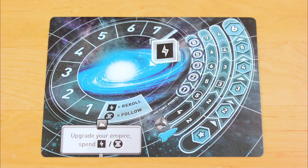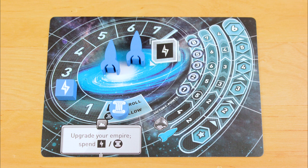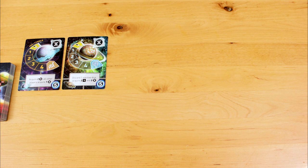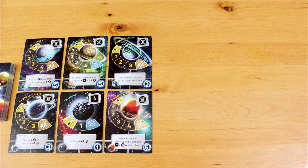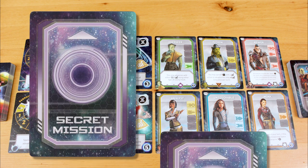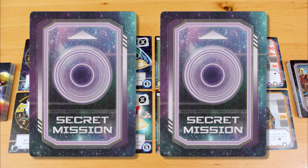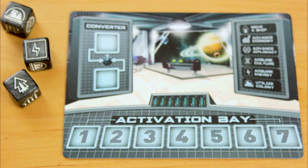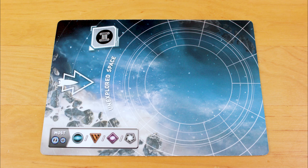To set up the game, give everyone a player mat and a hangar. Each player gets two ships, two energy, one culture, and starts at Empire Level 1. Put the four advanced ships on each corner of your hangar. Deal out player count plus two planet cards — or six planets in a five-player game — and the same number of pilot cards. Everyone gets two secret mission cards; remember to shuffle the new Beyond the Black missions into the deck. Keep one mission and toss the other. The control mat and the dice go in the center of the table, and the exploration mat goes nearby, with enough room to deal out three face-up cards. Shuffle the exploration cards and put them on the mat.